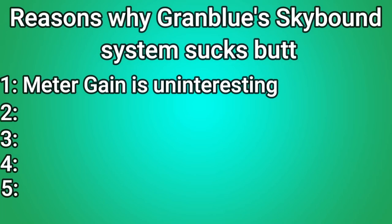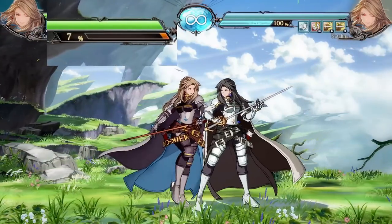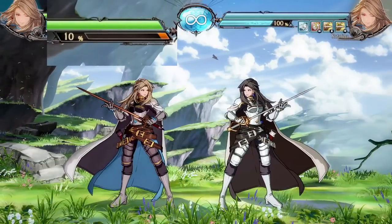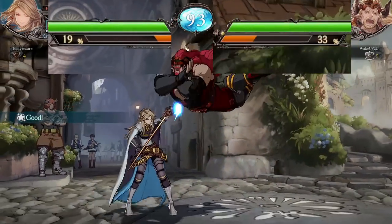The first is how you gain meter. You get the meter by doing practically everything — attacking, blocking, getting hit, and walking towards the enemy all build the SB gauge. This means you don't have to think about your meter gain at all, and makes it turn into something that essentially just happens in the background.